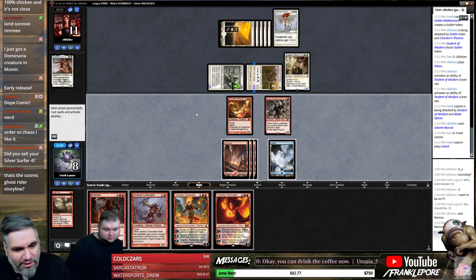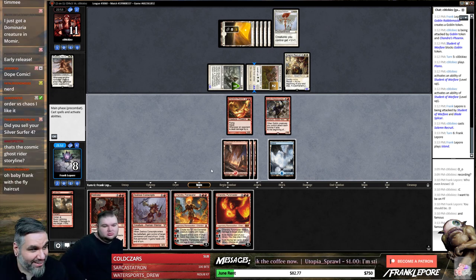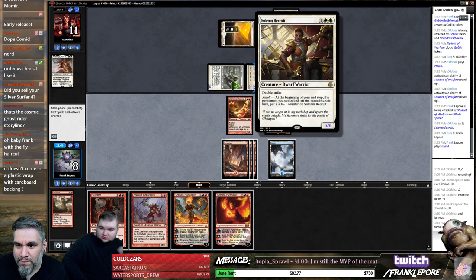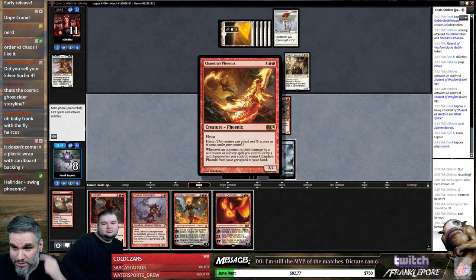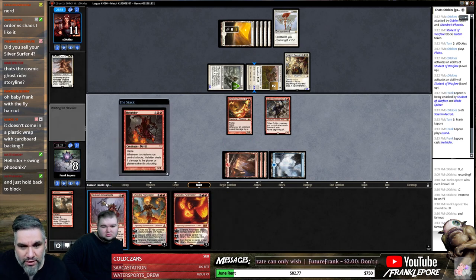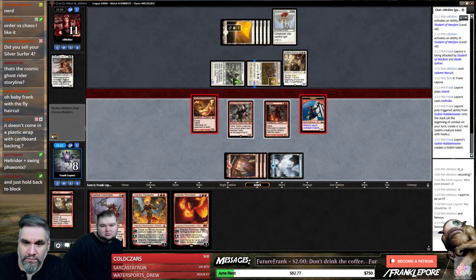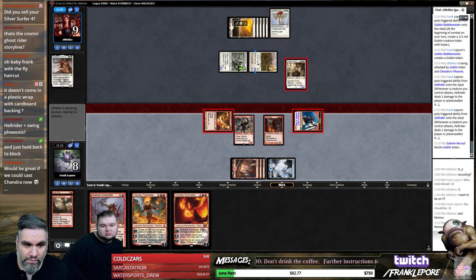It is the Cosmic Ghost Writer storyline — that is correct. I called Mark Specter Moon Knight — that was good times. God, I don't know what to do here, all your guys are really big. At the beginning of your end step if you burn it this gets a counter, okay — so this is gonna be a little six. We have to double block both of these. The Goblin token is gonna die. I think we just have to Hell Rider and chump with it — if we can land Zealous Conscripts next turn we're in good shape, but only if we don't die in the meantime.